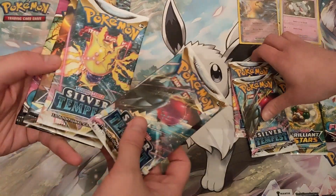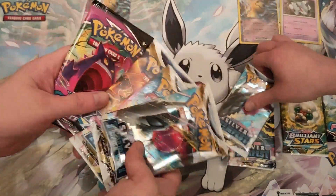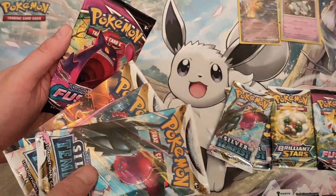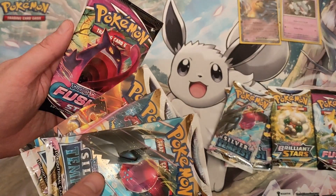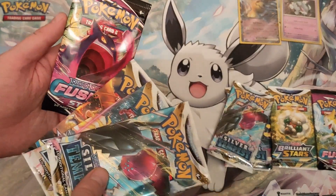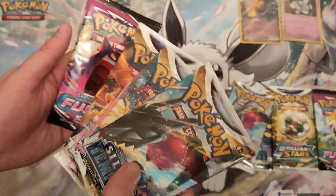So here are our packs. We've got two Silver Tempest, one Brilliant Stars, one Fusion Strike. That's a Happy Gengar — I do have that and it's now been sent to grading. So we may have to do a video of unboxing the graded cards. If not, then it'll be a YouTube short, so keep an eye out.